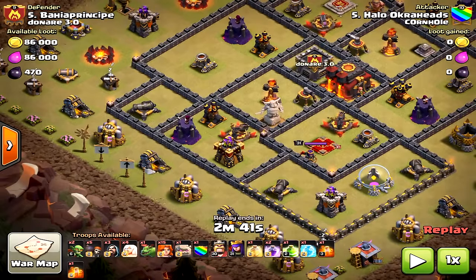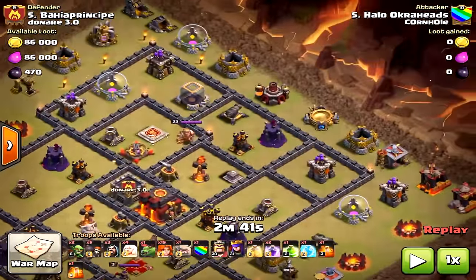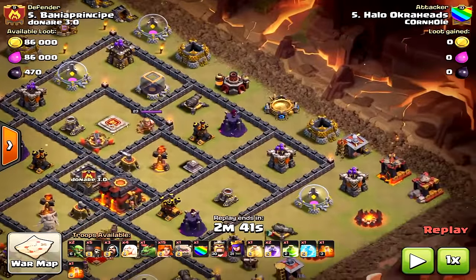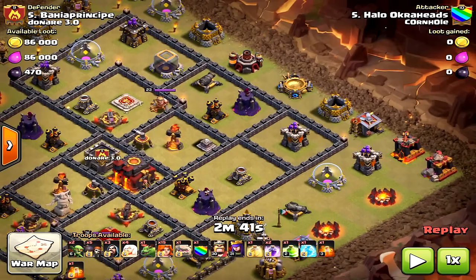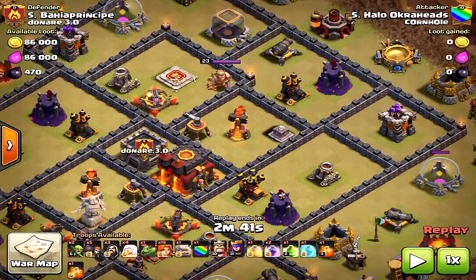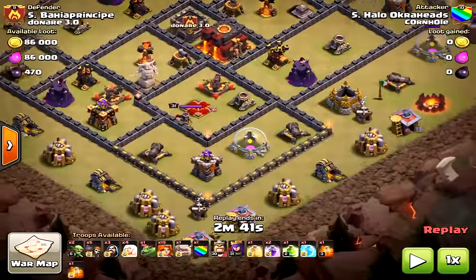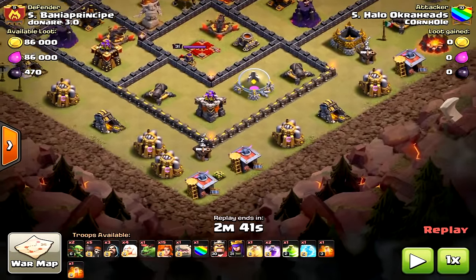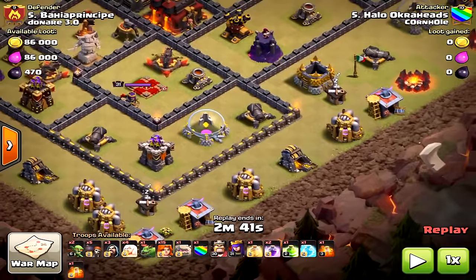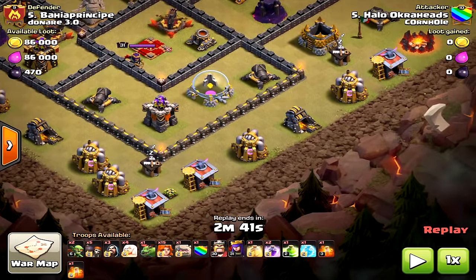I chose to come in from the south. The reason: the air defense was reachable from the Queen, and there were fewer defensive structures on that south side. If I came in on the other side, you want to hit the multi first, but look at all those storages I'd have to get through with the Queen — it would have taken too much time in the early stages of the raid and slowed me down too much. The baby dragon was placed to make sure the Queen funneled west toward that air defense.